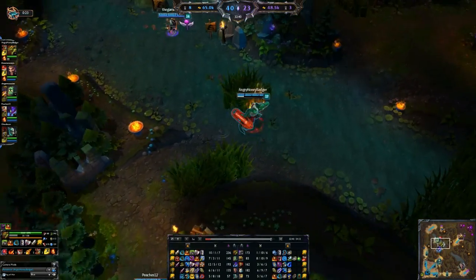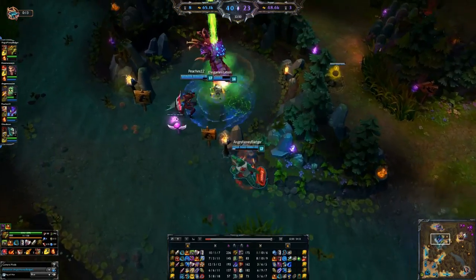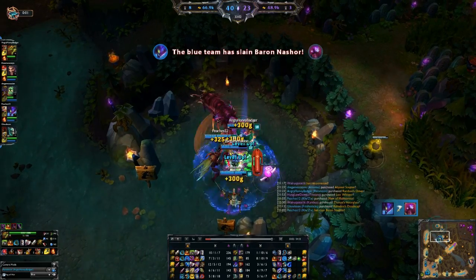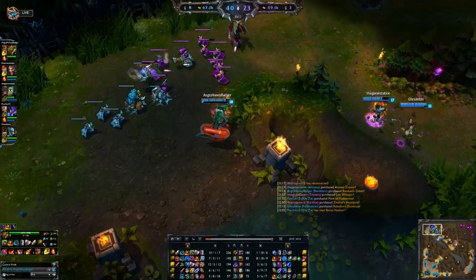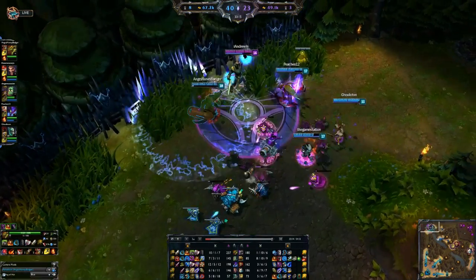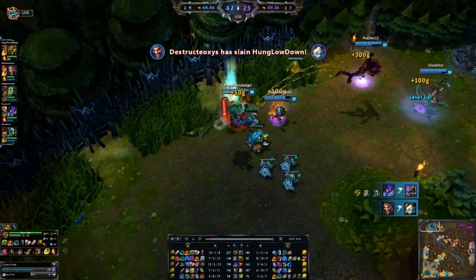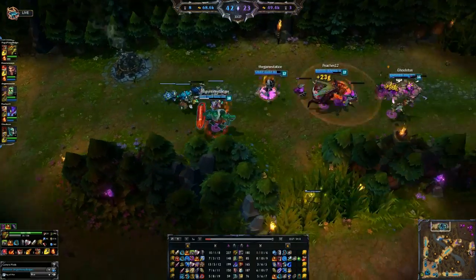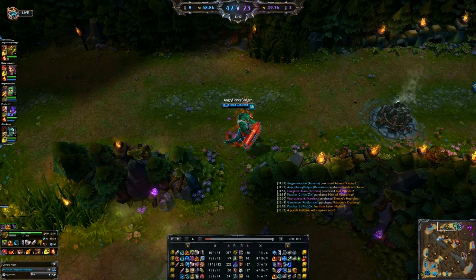If you wanted to get a Guardian Angel, it's not a terrible idea — you could come back to life. But late game, you're there as the meat shield and a disruptor; you don't have insane amounts of damage. That's why he falls off a little bit. He's also cooldown reliant, so it's nice to have some cooldown reduction. We're using the Omen to slow the enemy so he can't get away.